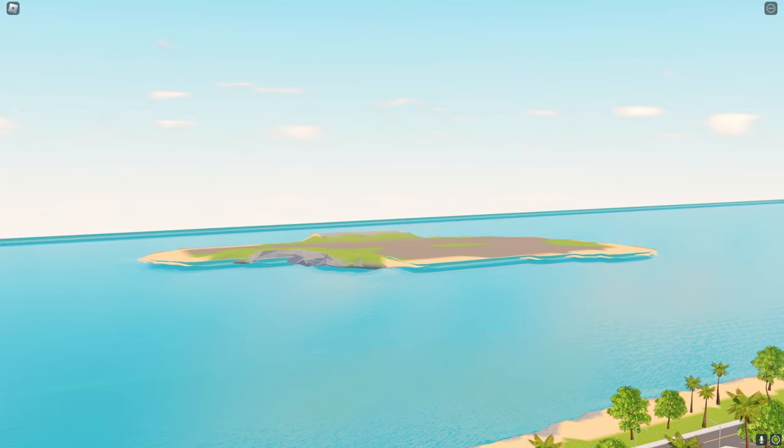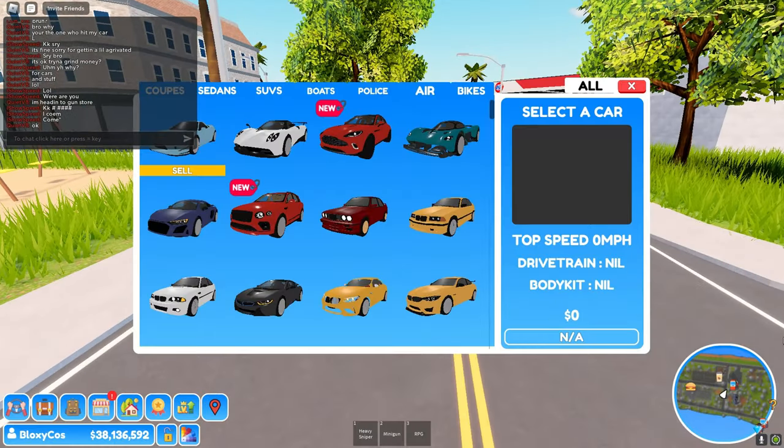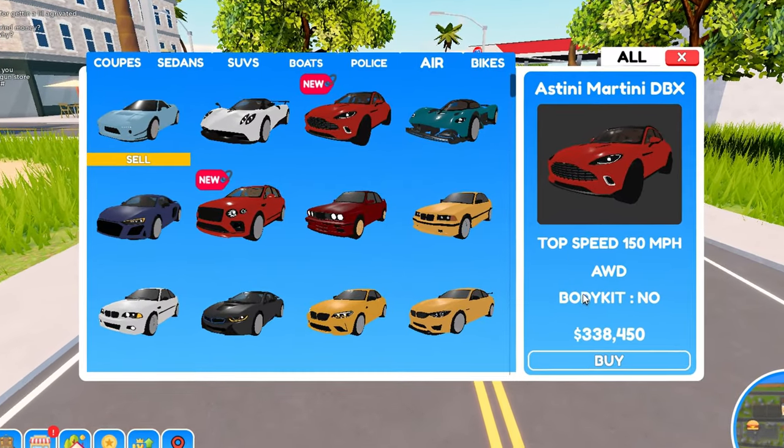Can you also go on the island? There are boats now. I think that could be the military base but I can't see it yet. Let's check out the new cars first — maybe the Aston Martin.